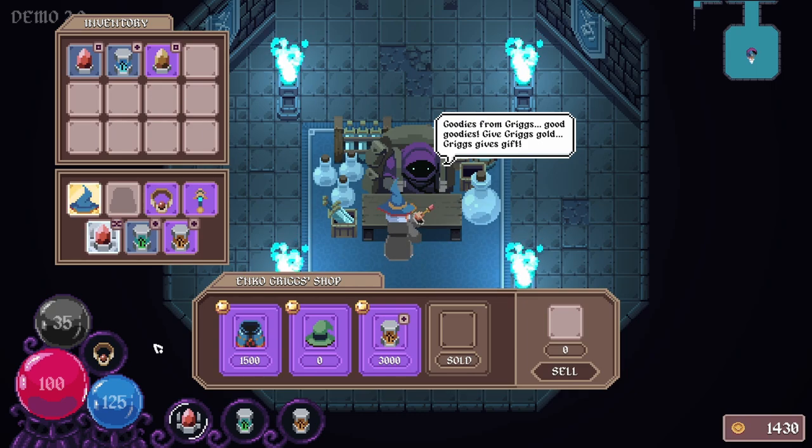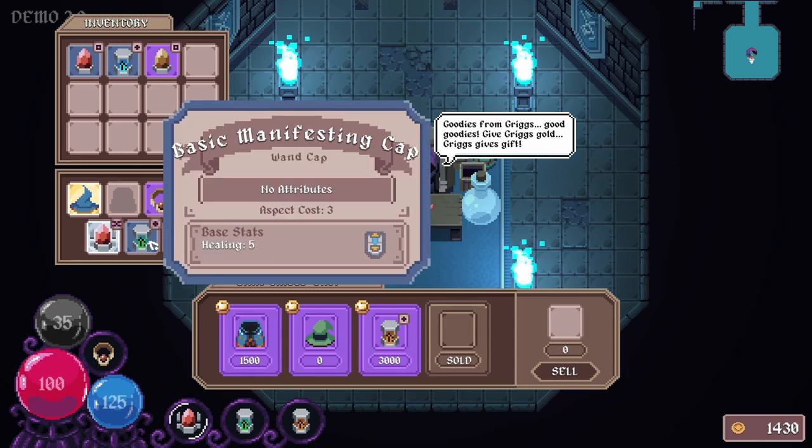I haven't really gone much further. I met the first merchant named Griggs, who talks very matter-of-factly. And I picked this up because I want to try as many different caps as I can.